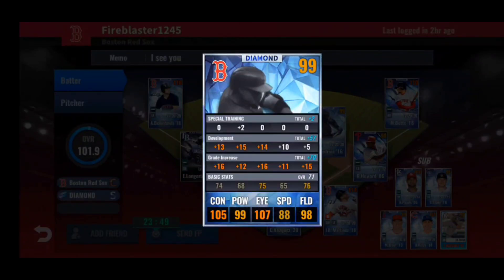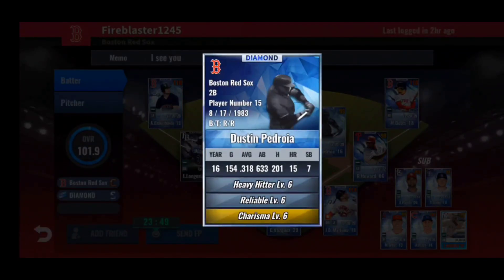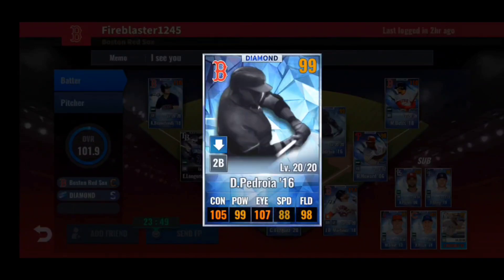Second baseman you have Dustin Pedroia 2016 — I really wish I had this card. Looking at the train: 15 to the right side is very doable. I'm liking 15 to power, 13 contact, 14 to eye — a good train. Special training balances out nicely. If you're really picky, since he has low base power you could retrain for higher power, but for now keep this train. Skills: heavy hitter, reliable, charisma — a great candidate for a blue or green ticket. Even this skill set isn't bad; you'd protect charisma obviously. Very nice card.